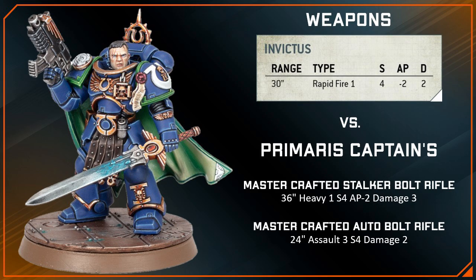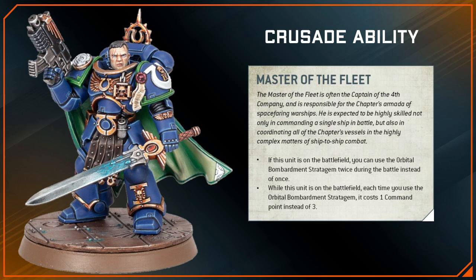The Auto variant is Assault 3, but has only 24 inch range, no AP, and 2 damage. It's a non-starter for me. In my opinion, the Invictus beats out both of the Captain's Bolt Rifle options as it's a lot more flexible and synergizes the best of the three with the Tactical Doctrine, which is the Ultramarine's preferred combat doctrine.